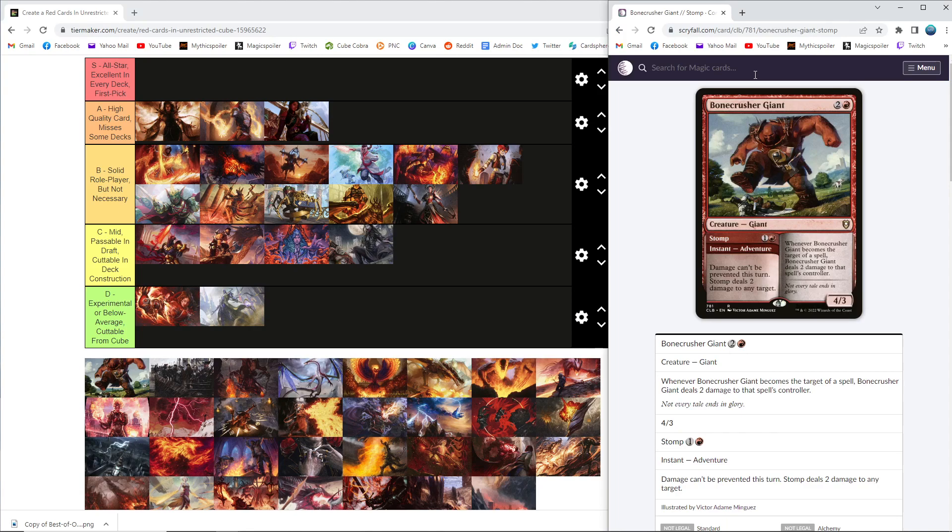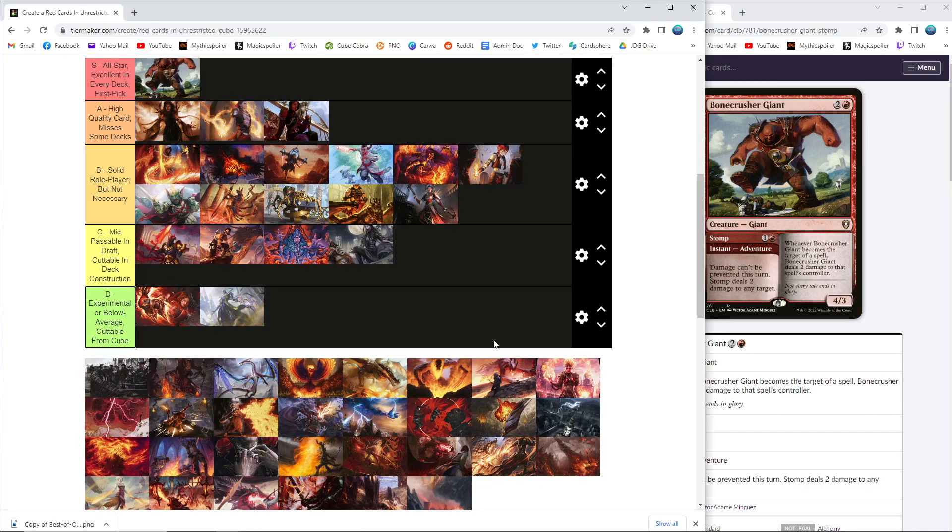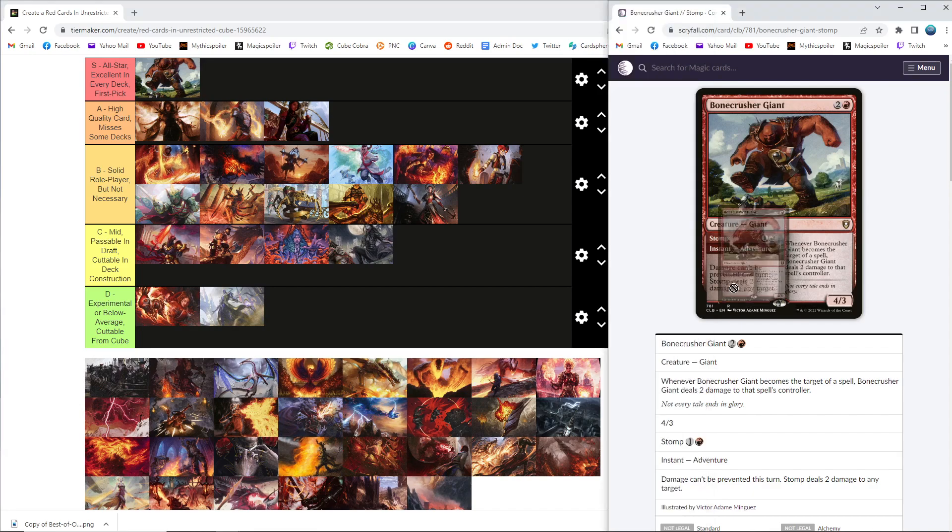Bonecrusher Giant — we talked about Brazen Borrower which I gave an S, and Murderous Rider which I gave a much lower grade, but I'm going to put Bonecrusher at S. This card is just absurd — even on five mana you just play it as a 4/3 that deals two to something, and that's fine. But the curve of this one is so powerful: just take out your opponent's two-drop and now deal with my extra card, and I got a two-for-one off of it. It's absolutely ridiculous. When you get to snipe a two-drop with it, the damage goes to face, so if your opponent doesn't even play a creature you just burn them for two incidentally for free. If you can ever bounce it back to your own hand or anything you get to reuse the adventure. This is just one of red's best possible cards in this cube — very happy to first pick it. This one and Brazen Borrower are the two best by a long shot.